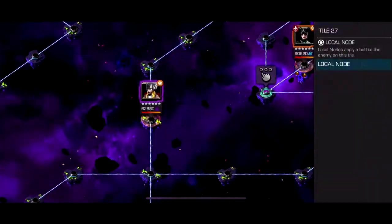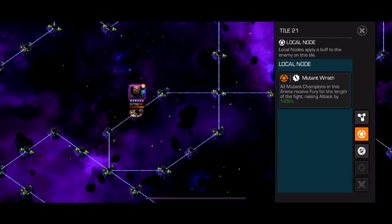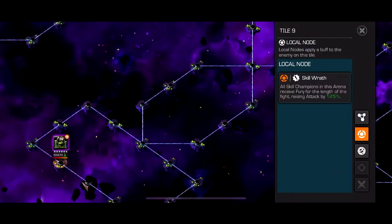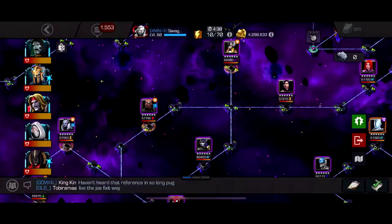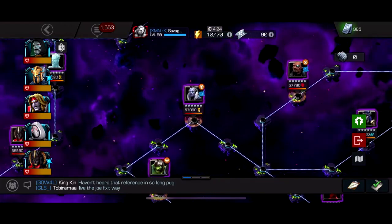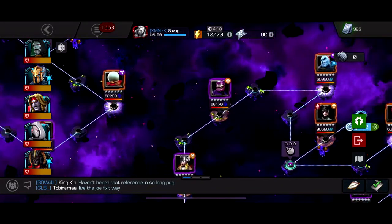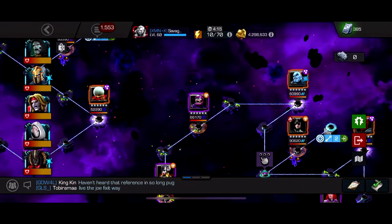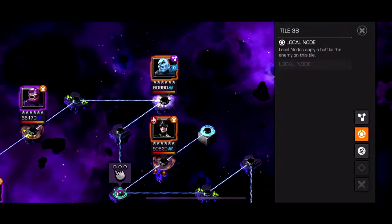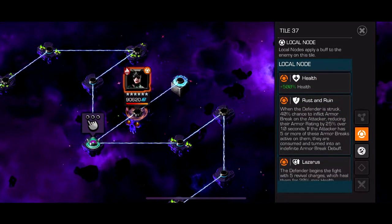Every single fight gives a bonus to class advantage, so Archangel gets 125% more attack, Ghost gets 125% more attack, and skill characters like Nick Fury get the same bonus. For counters: Nick Fury for one fight, a good tech character for another, Archangel is best for his matchup, a good cosmic character for Jane Foster, and Doom or Symbiote Supreme for the mystic fight.